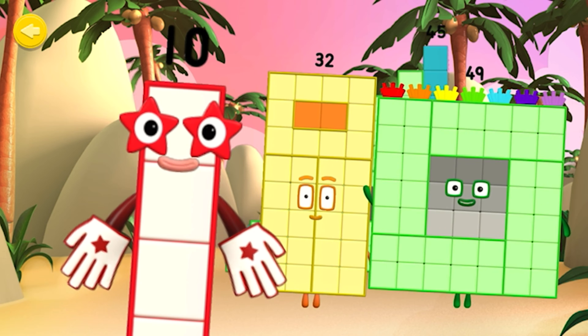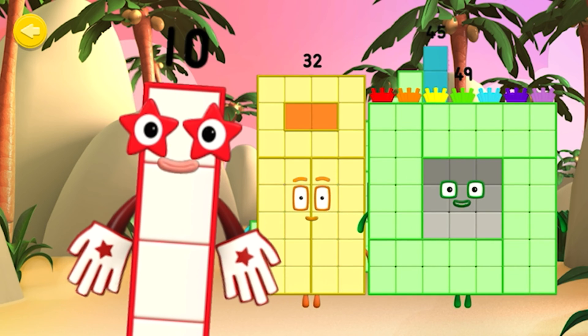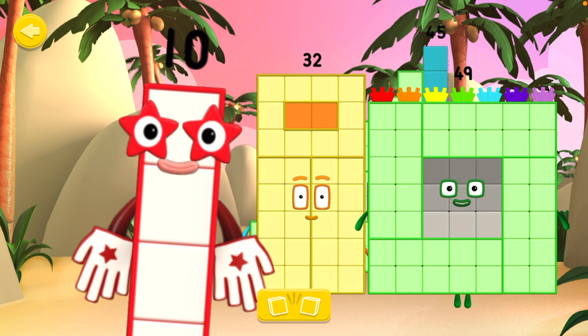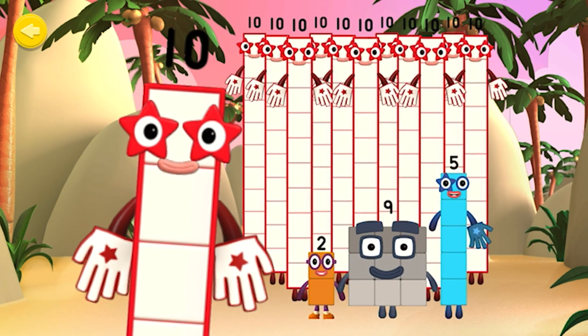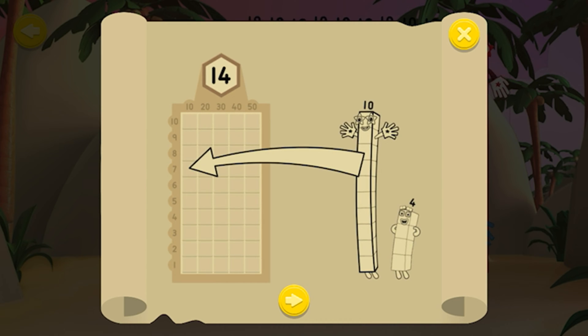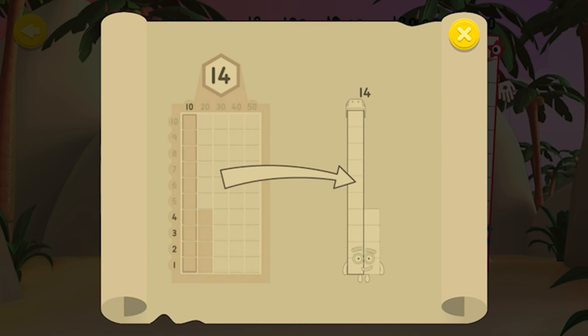Make the number blocks break apart into 10s and 1s by shouting, Split! Can you help number block 10 train the number blocks so they know how many 10s and 1s they're made of? Drag the correct 10s and 1s onto the grid to put the number block back together again. Rebuild the number blocks correctly to earn some pirate treasure!